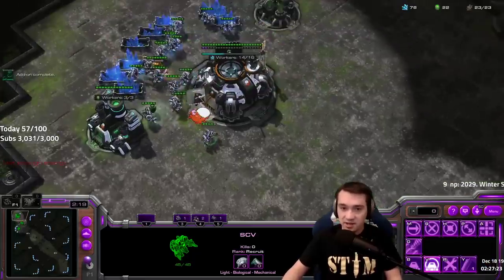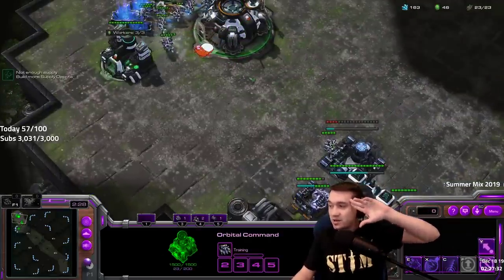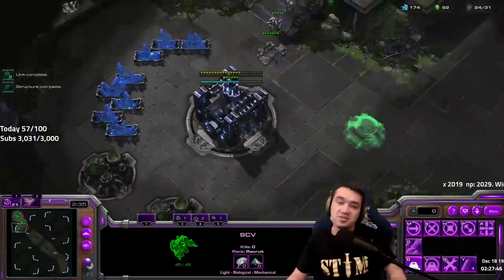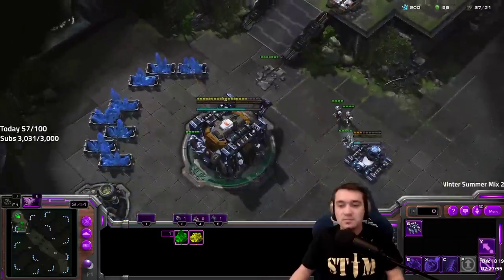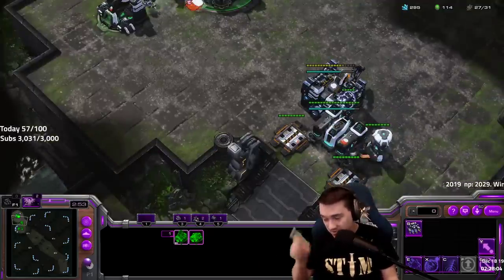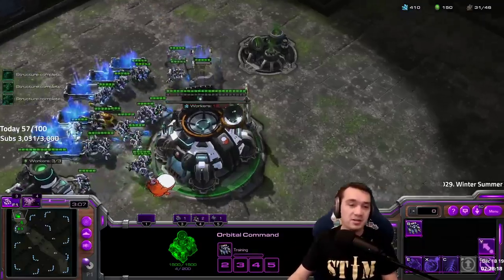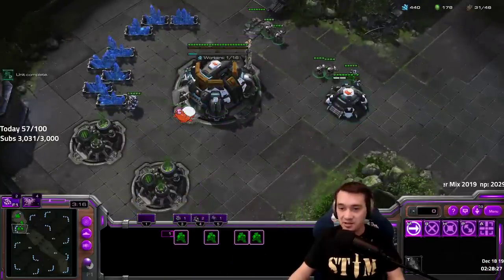I'm gonna build marines out of this. As soon as I have 100 gas, I'm building a factory. Build the supply depot as soon as you have the minerals. Very important: as soon as your barracks finish, go orbital. The orbital command mule does the mining of approximately 5 SCVs. It doesn't oversaturate — it can mine on top because it has very long arms — so your SCV mining plus mule mining adds additional on top without overwriting.